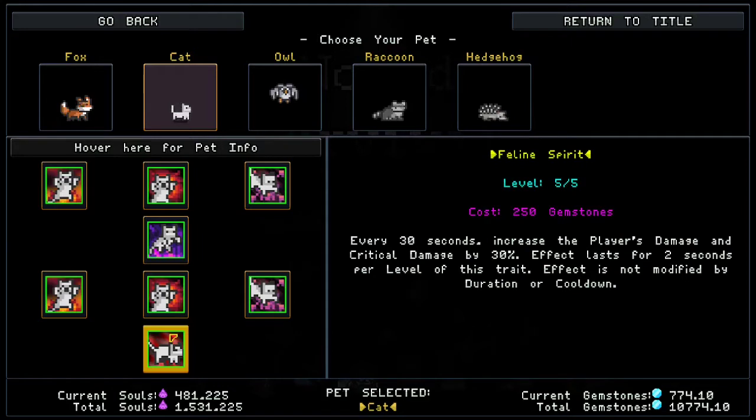Then we have Feline Spirit for its last gemstone skill. Every 30 seconds it increases the player's damage and critical damage by 30%, lasting two seconds per level — so 10 seconds total. It's not modified by duration or cooldown. I don't think this is that important, which is why I don't see people playing the cat very often. Especially after major update number five, our damage is kind of already bonkers. That's why it's not as important as the fox and the raccoon.